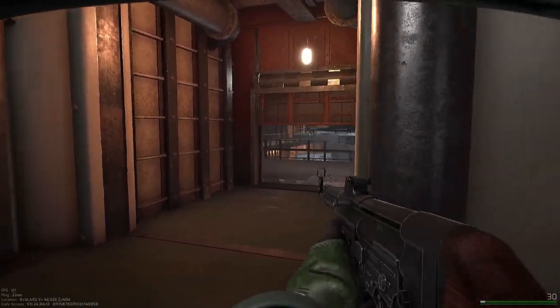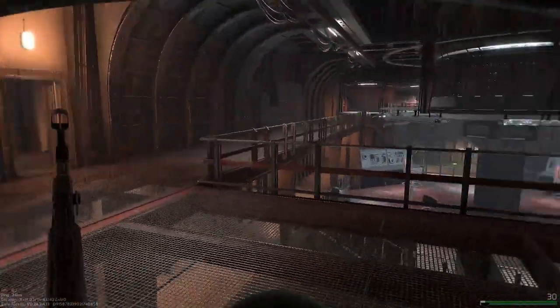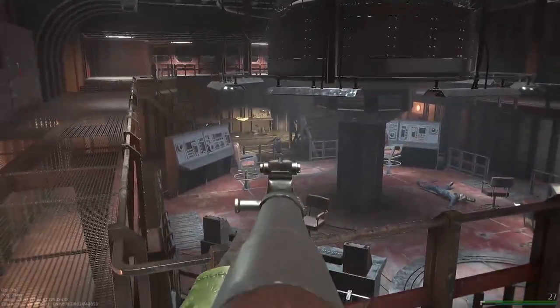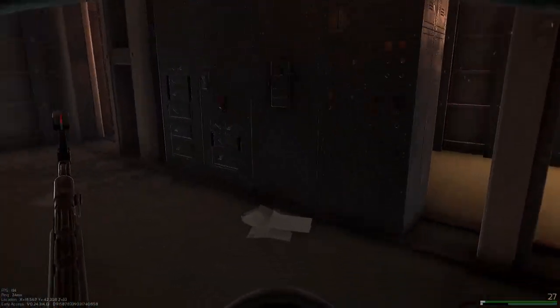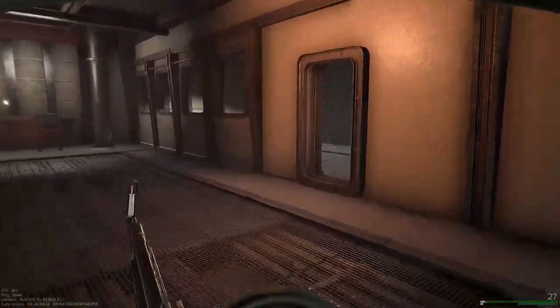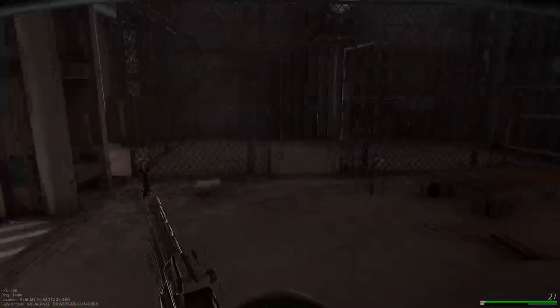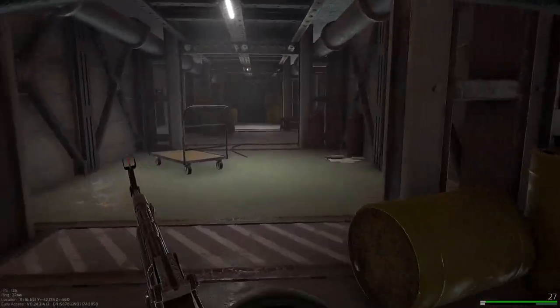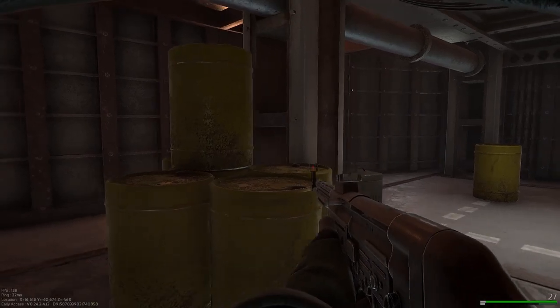Definitely be careful when coming out of this because players can pretty easily camp here. To get out of here, I usually like going down here and around this way — it's actually a lot safer and a lot of people don't know about it. You can actually drop down here and go underneath the armory. There are a couple of industrial bins and stuff down here, but not really worth our time.